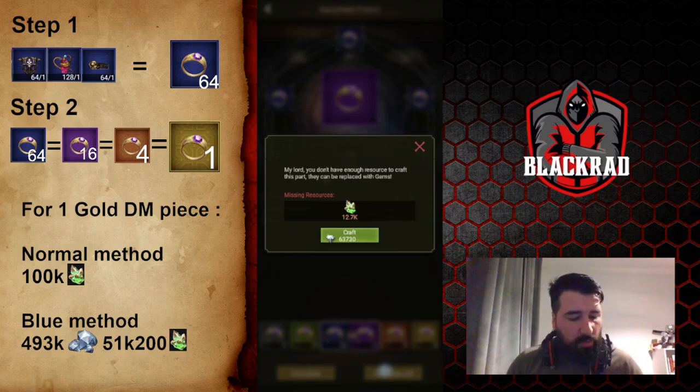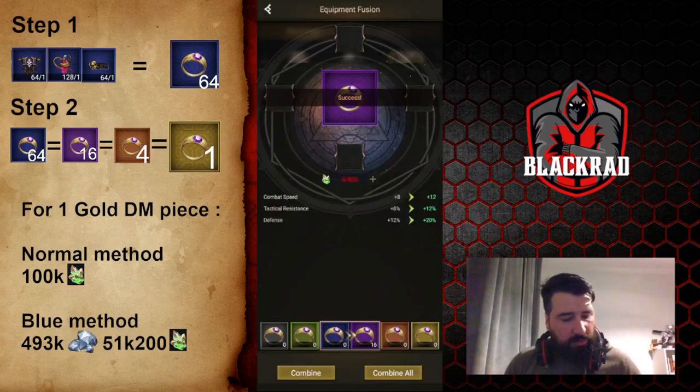I hit combine — combine all — and as you can see: 'My lord, you don't have enough resources to craft this part. They can be replaced with gems.' So we replace with gems. The cost for me is 63,000-something gems. If I had zero dragonite it would be 64k gems, and we confirm it.